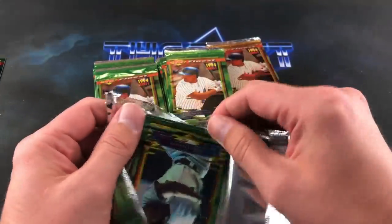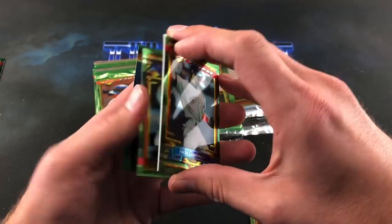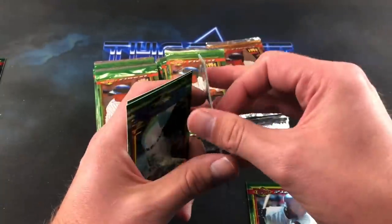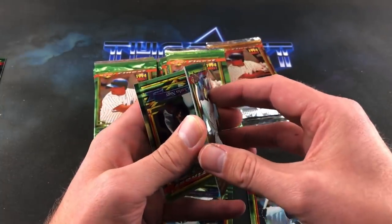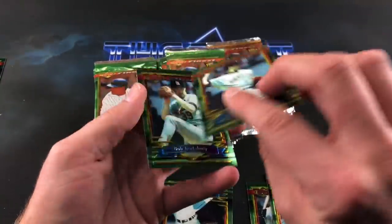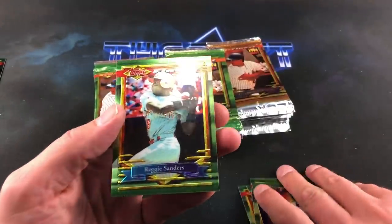Andre Dawson shows up. Refractors are one in nine packs — those are the odds. You never know — maybe these were the byproduct of some box searching, where someone ripped boxes, pulled their refractors, and threw the remaining packs in a lot like this. But for a little over a buck a pack you really can't beat it for Finest, with how exorbitant the prices are now. Charles Nagy, Bob Tuxbury, Mike Henneman, Reggie Sanders.